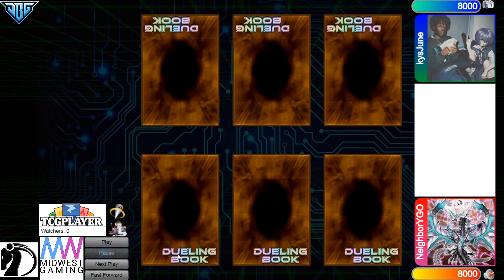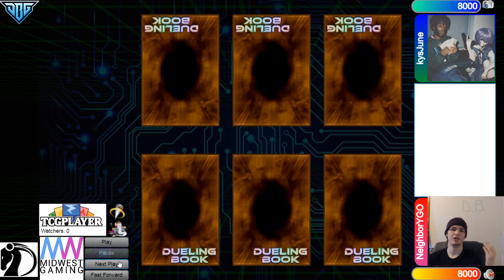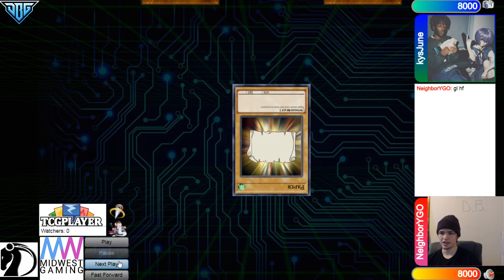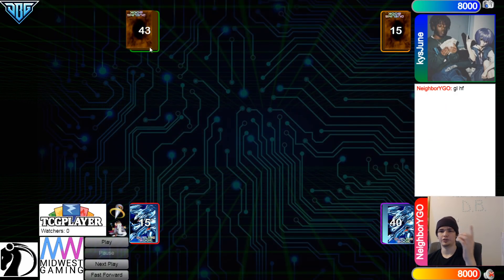Hello guys, the DB Grinder here, back at it again with another video. This time we have Neighborhood YGO with 607 rating versus June with 578, so this is going to be another high rating DB video. With that being said, let's hop right in. We're gonna go ahead and see June win the Rock, Paper, Scissors, Shoot and they'll decide to go first.